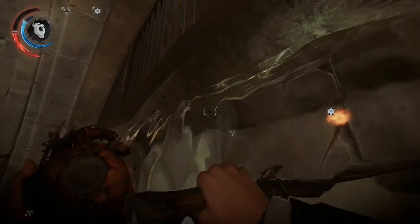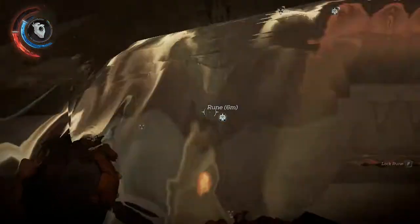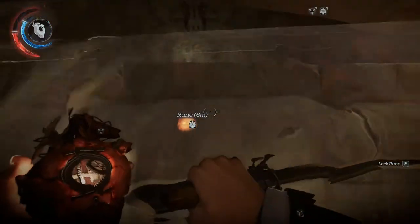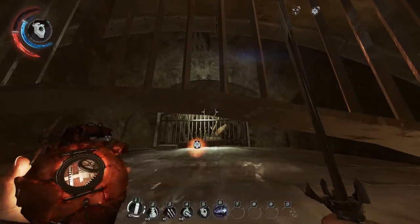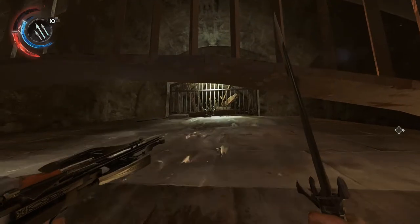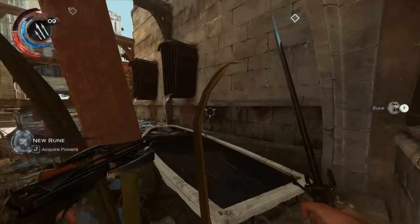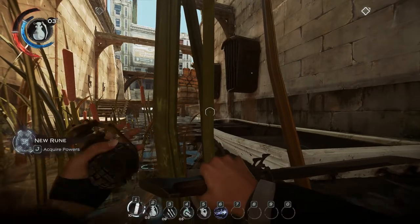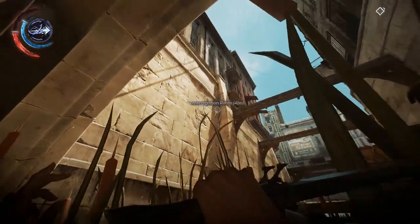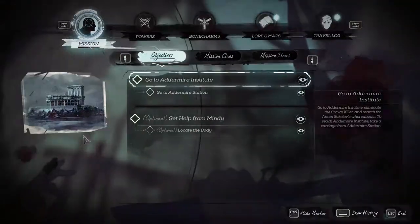Oh, that's it — job done! Did I get it? I got it — fantastic! Now the next problem is getting out of here. I want to do that Mindy side quest, so I have to go back up there. I'll go straight to the station or get help from Mindy — I think I want to do that one. You might get something for doing that.